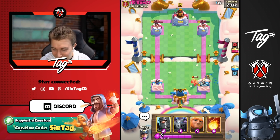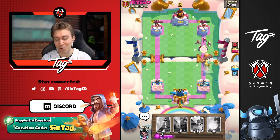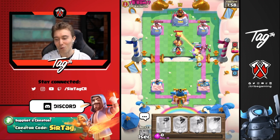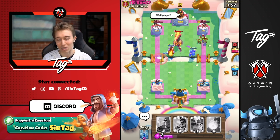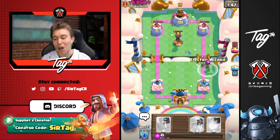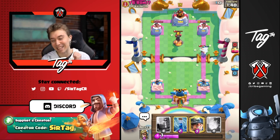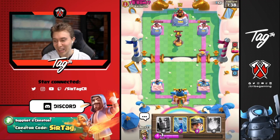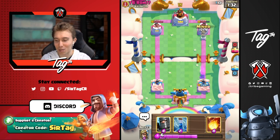He switches up his miner spots — got me there. But whenever we go in for a prince and defend something, we go in for a giant right after and make a counter push. He's going bats, ice golem, and inferno tower, so he'll be able to defend the prince adequately. He also drops spear goblins — he didn't need those; the prince was going to die anyway and the mega minion was going to die too into the inferno tower. He overspent. We go electro wizard on top of the spear goblins — essentially a four-for-four trade.